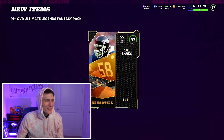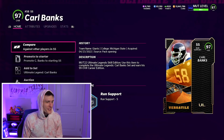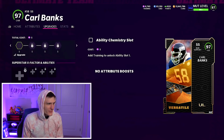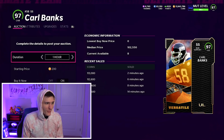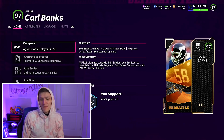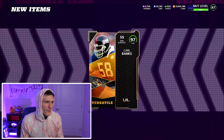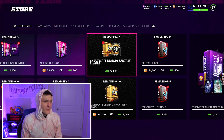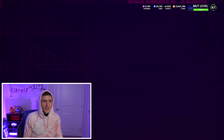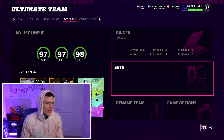We were on a bit of a dud streak for the past couple weeks and we get a 97 Carl Banks right here. I don't know how much he's selling for, hopefully a decent amount. It is a strong safety Carl Banks, so 100k — that ain't bad, about $15. We do get a good pull, thankfully, and you do have a chance of pulling some pretty good cards in there.